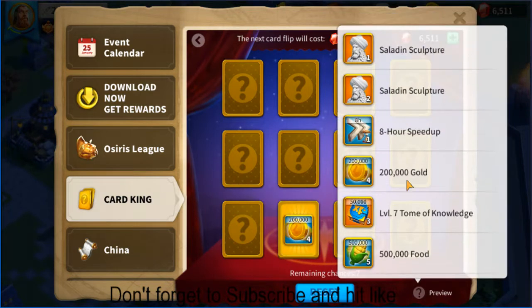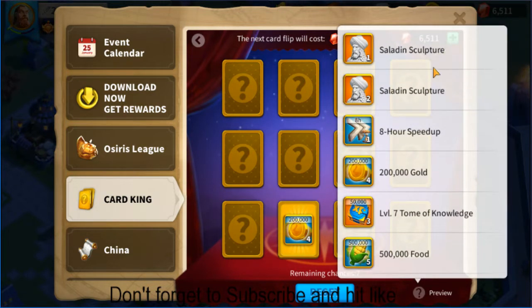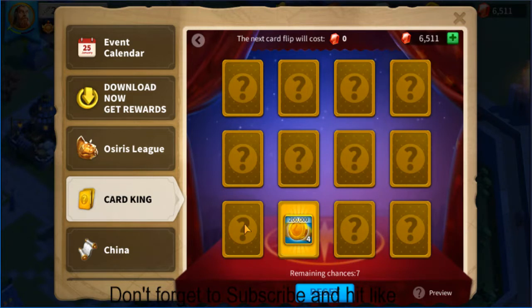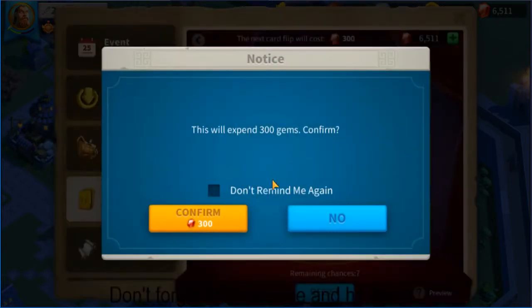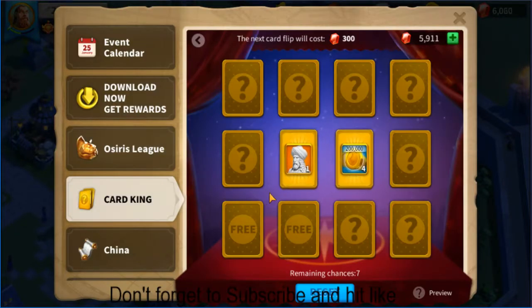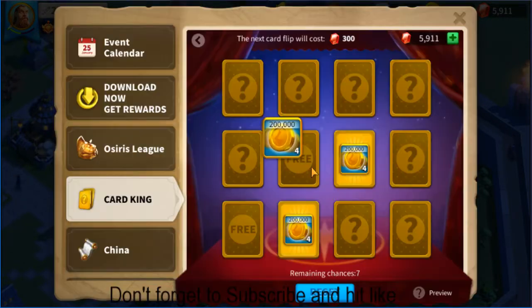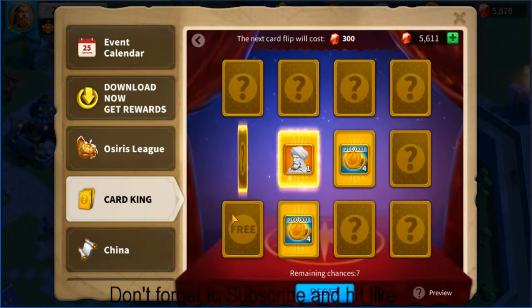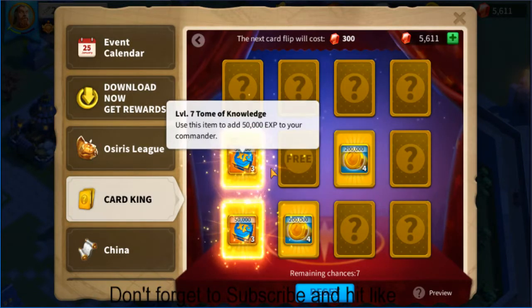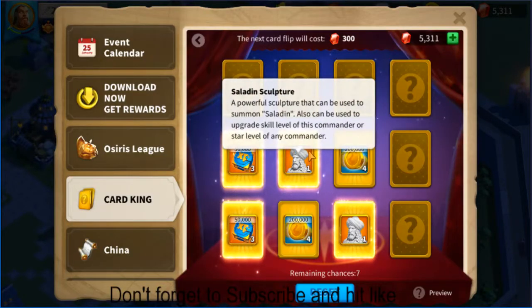This card gives gold. The main feature here is that there are only three Saladin sculptures available from ten picks. I pick this one - I get it free. Let me go to the middle - there's one, that's great! I click on it and I get it. Now I have to spend 300 gems. I got one sculpture again.